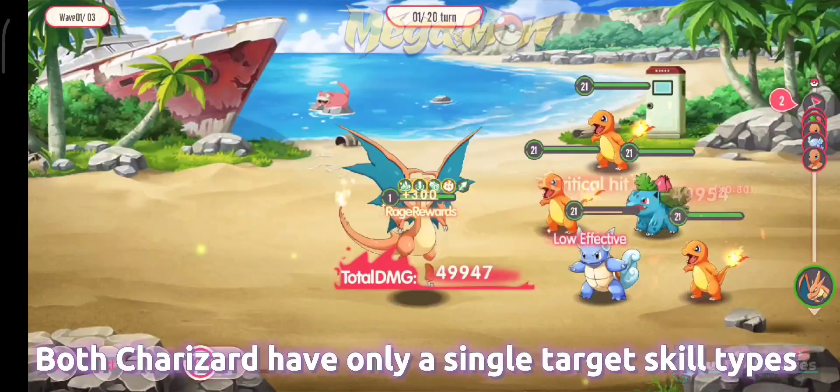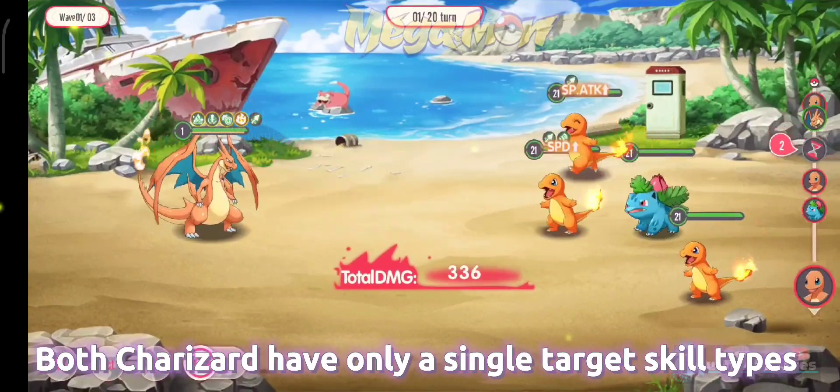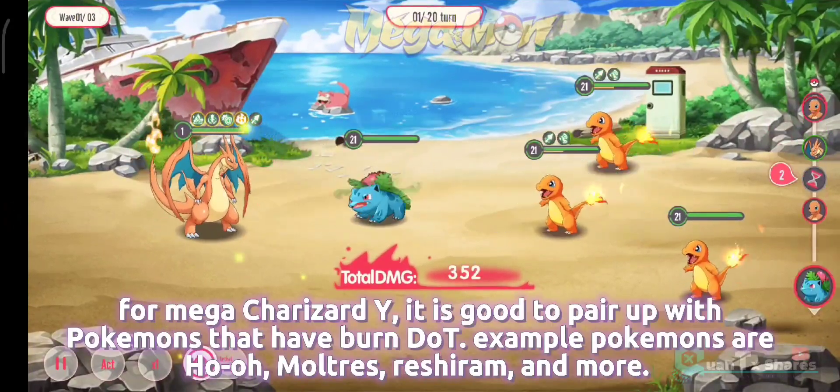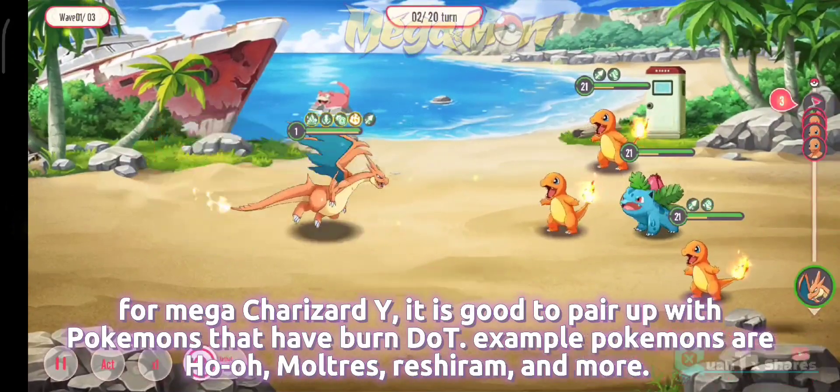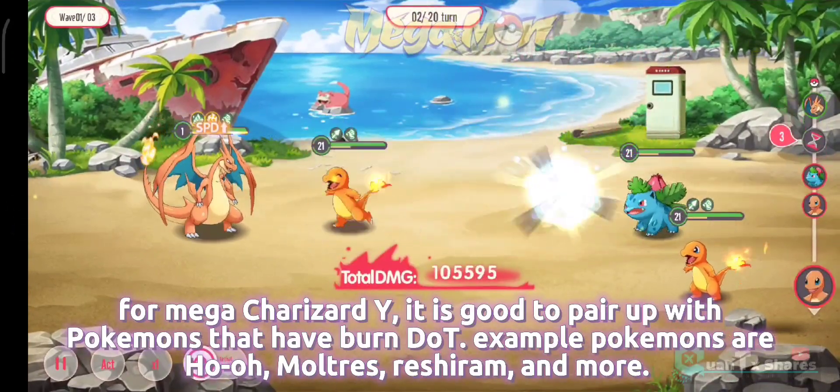Both Sherazard forms have only single target skill types. For Mega Sherazard Y, it is good to pair up with Pokemons that have Burn Dot. Examples of such Pokemons are Reiho-O, Moltres, Reshiram, and more.